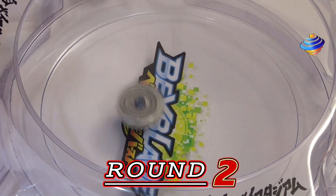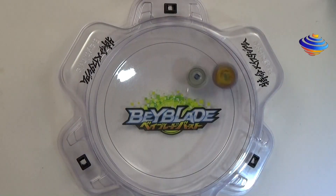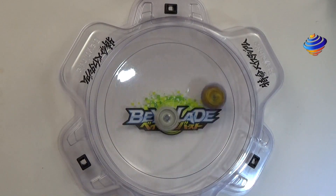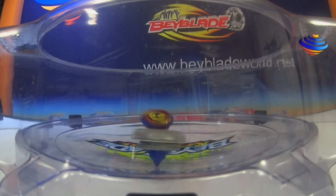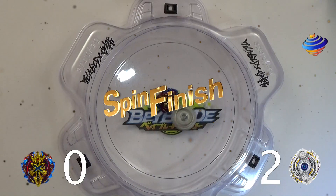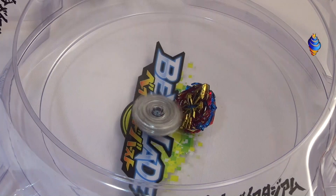Round 2. So who will win for this match — Dino Excalibur or Odin Central Blow? Zeno kind of likes to go around, you know Odin's mostly in the middle. Looks like Zeno lost a lot of its stamina, just making a few attacks against Odin, and it ran out of stamina. Our winner is Odin Central Blow, score of 0-2 with a spin finish.